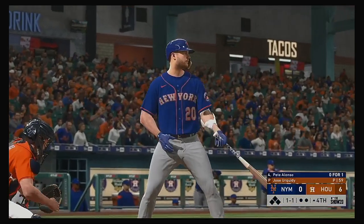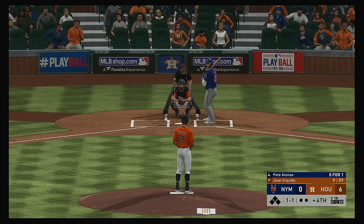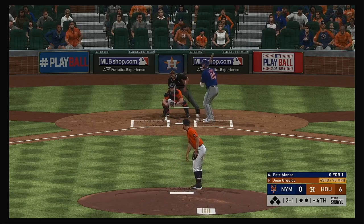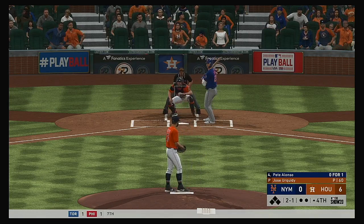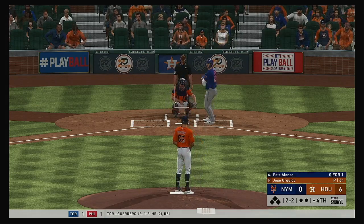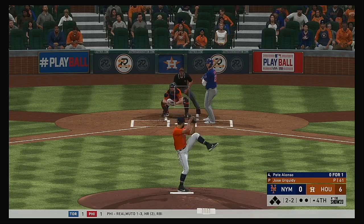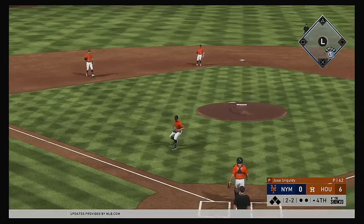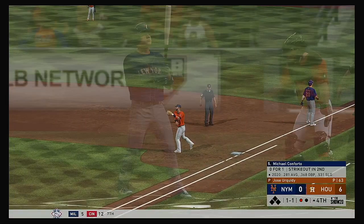Next for the Mets, Pete Alonso — so far 0 for 1 with a flyout. There's a fastball well off the plate for a ball. He fouls this one off. The bouncer to the left side — throw to first in time. One gone here in the fourth.